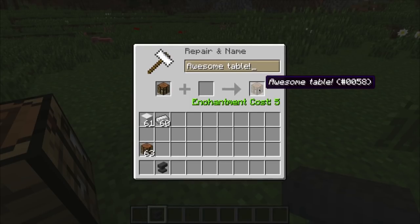Whenever you're about ready to do something with the anvil, it will tell you how many enchantment points it will cost. This is taken from your experience level. So if you have a level of 30, it will subtract 5, leaving you with a level of 25.